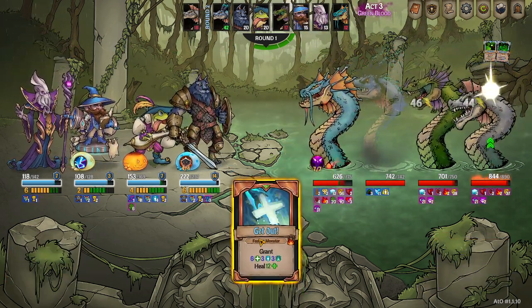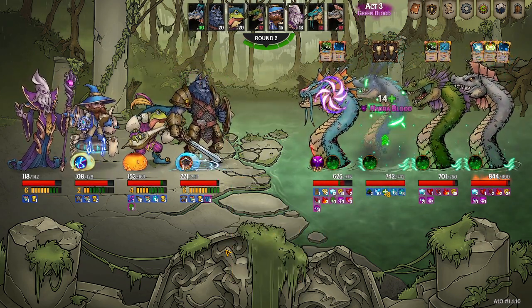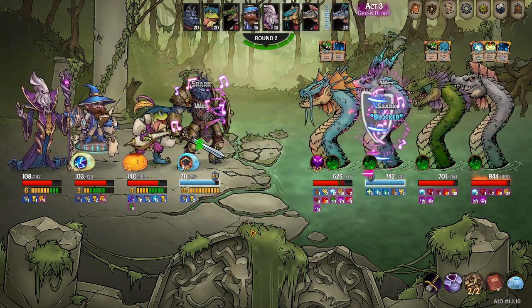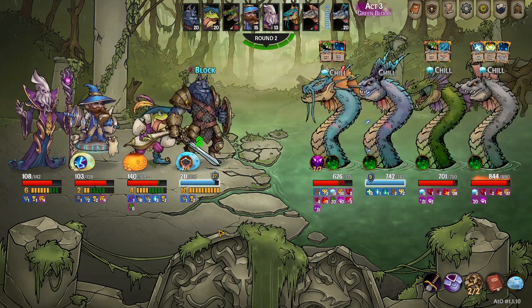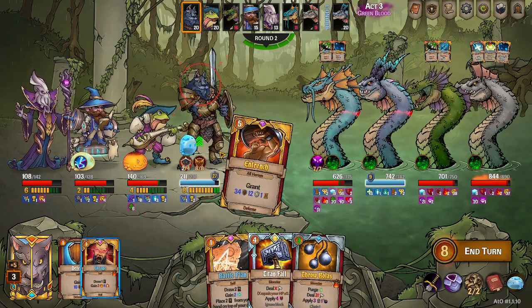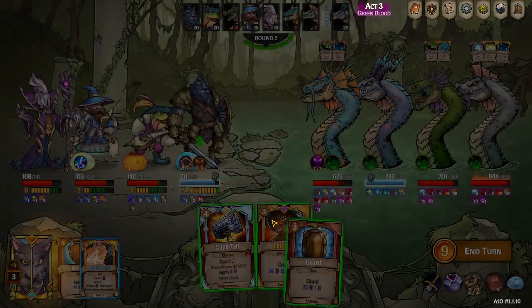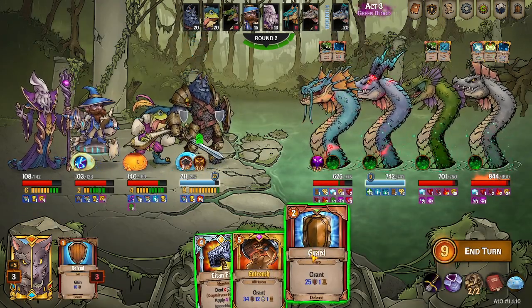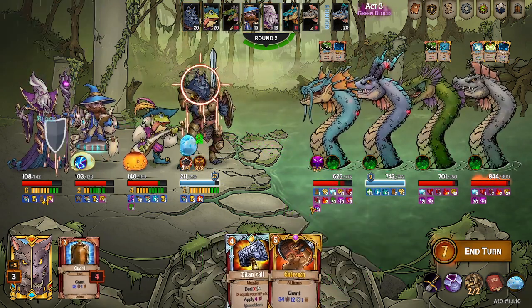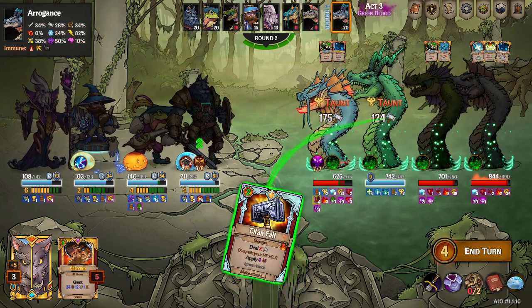All right, so we can valiant defender and rage — that'll play in. All right, we will replay everything because of mountain king. We'll go ahead and put down Nez and entrench, and then we can hammer fall — we'll do this. All right, we can double power slave. Another chain of accuracy, sharpening knife — dig for another sharpening knife, there it is.